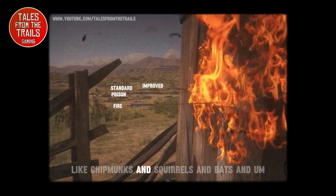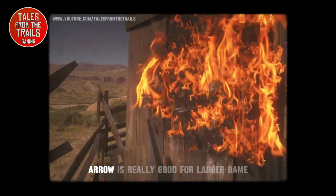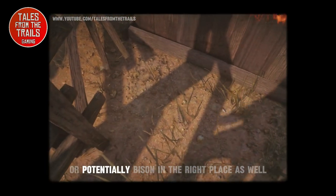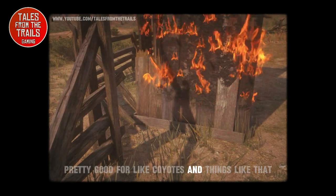The small game arrow is great for small things like chipmunks, squirrels, bats, and small birds. The improved arrow is really good for larger game like deer or potentially bison in the right place. The standard is pretty good for things like coyotes.